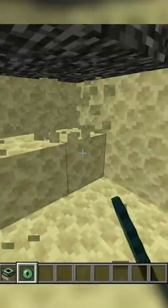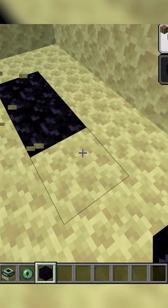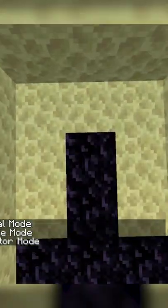Go to the west side of the end portal and dig out a 3x5x2 room underneath, and place a T-shape of obsidian at floor height with the tail starting underneath the center portal.